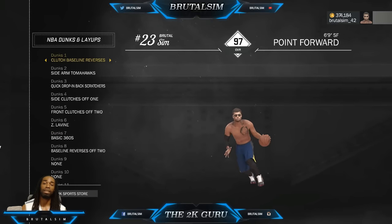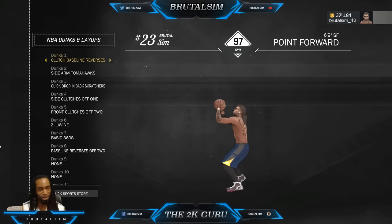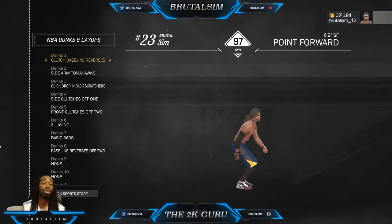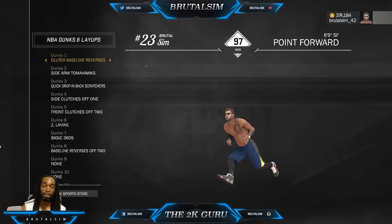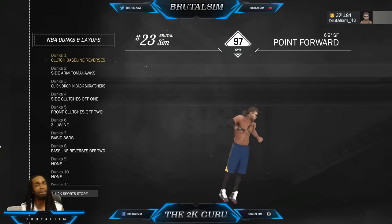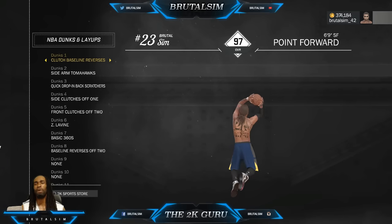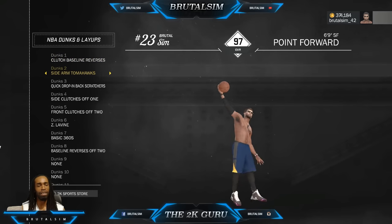Clutch baseline reverse - this clutch baseline reverse is so cheese, y'all. This is a must-use dunk package. It's very difficult to block - I'm not saying it's impossible, but very few people block it. You could pull this off almost any time.